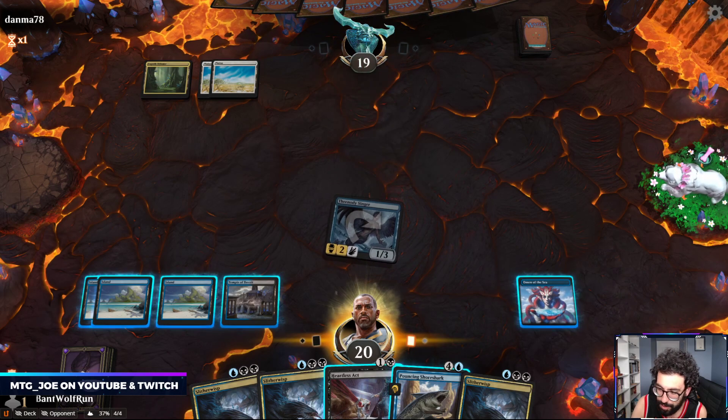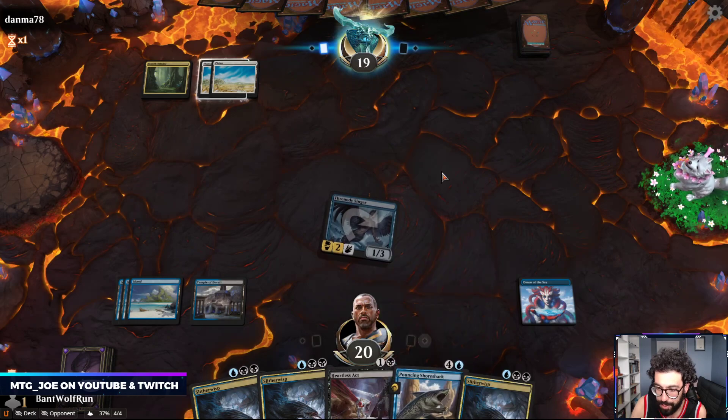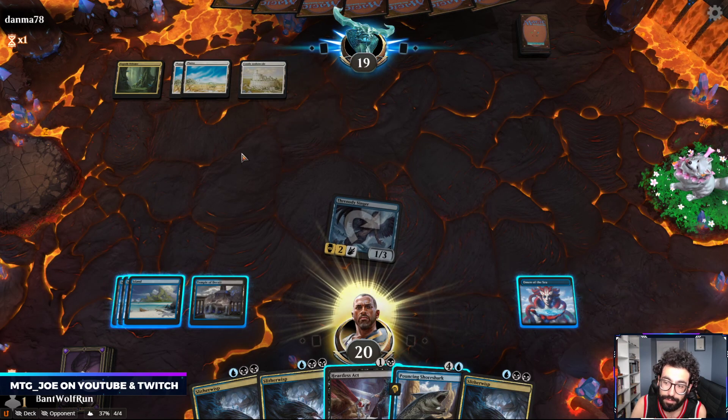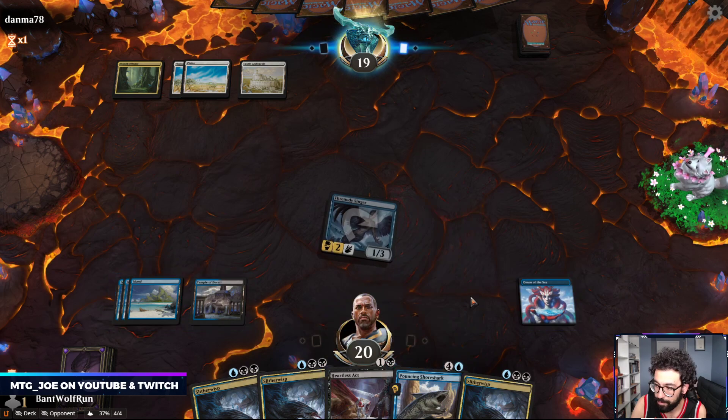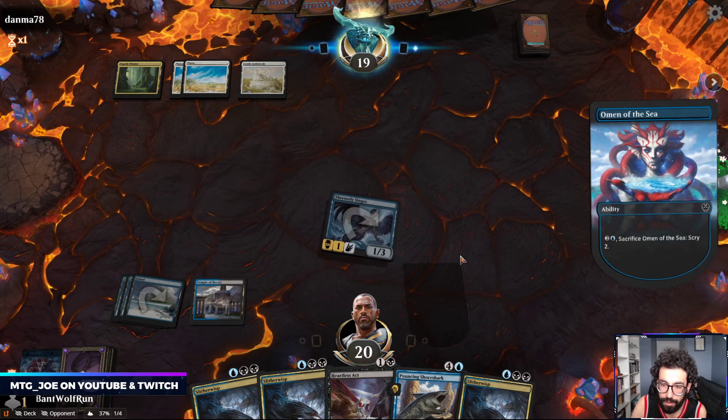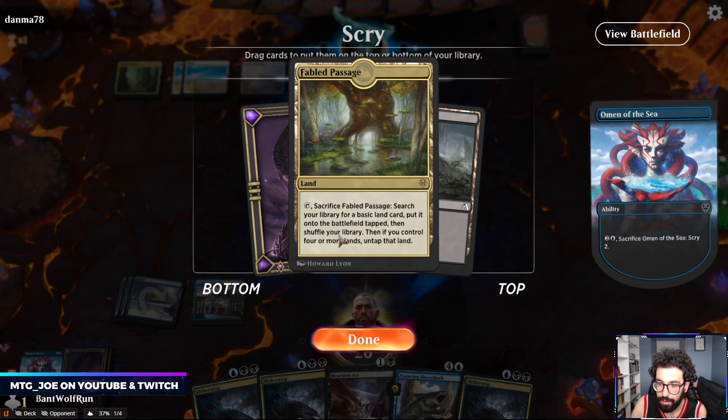So we have some options here - if the opponent plays a creature we can bounce it with the Shoresharks. I'm just going to try to find a land here.